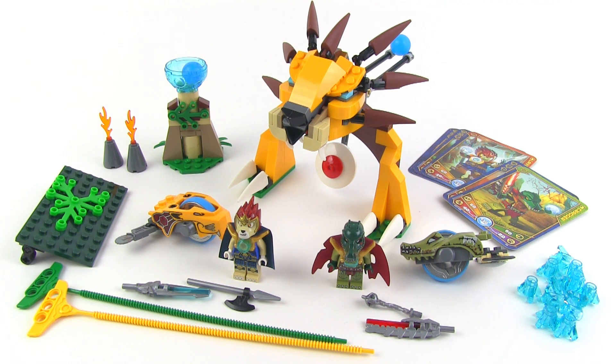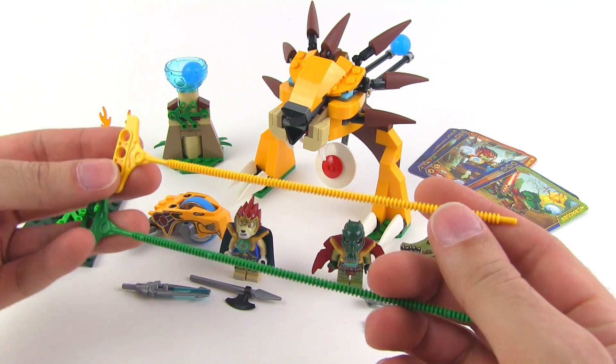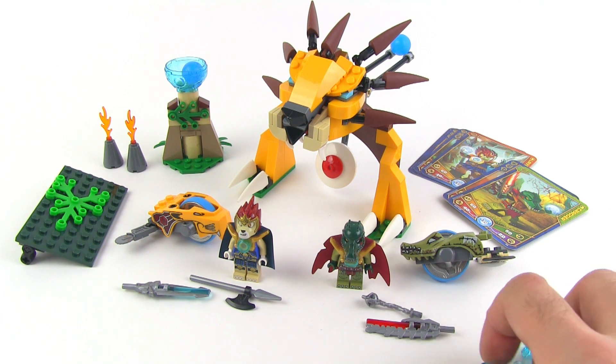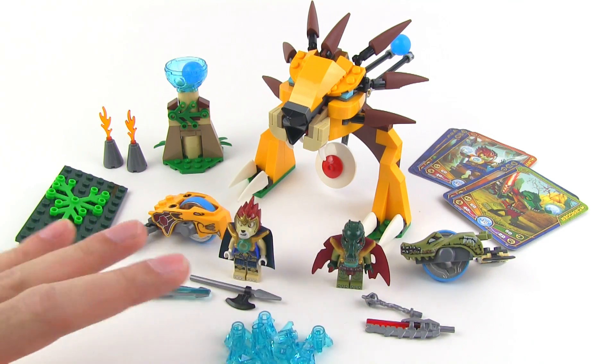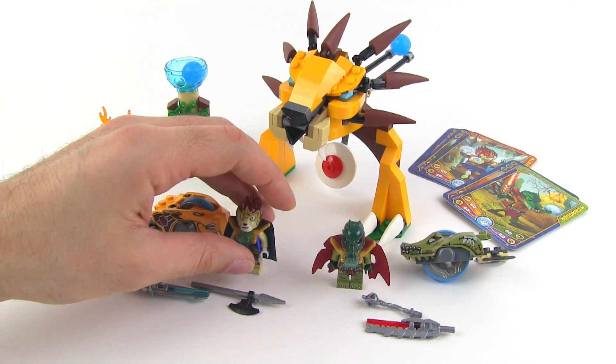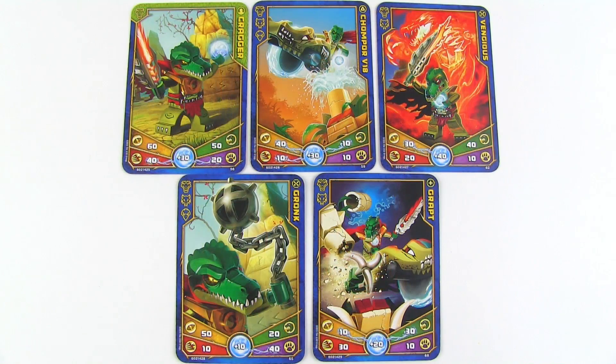Let's get some of the mundane stuff out of the way quickly. A couple of ripcords for your two Speedors — one in the slightly orangish-yellow and one in normal green for your Lion Tribe and your Croc Tribe. We have 12 pieces of chi here — not six — 12 because it's a two-Speedor set; you've got twice as much on the line. You get two sets of playing cards. Here is Laval's set — go ahead and hit pause if you want to look at these more carefully. And here we go with Kragger's set of cards — hit pause if you want to see these, and I'm moving on.